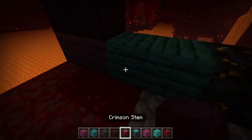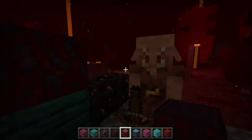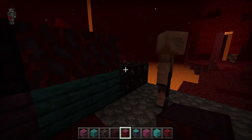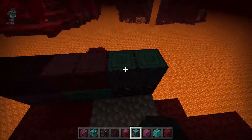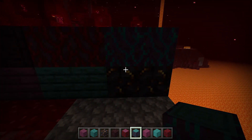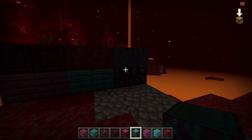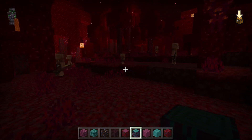Next are the Nylium blocks I talked about earlier — the Crimson Nylium from that biome. Then we've got Warped Stem blocks, which you find in Warped Forest biomes on the trees and harvest with an axe.